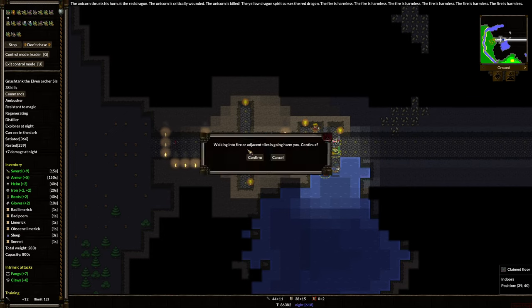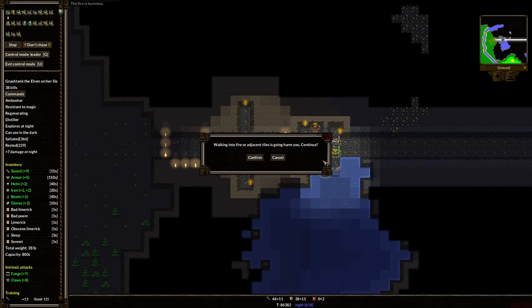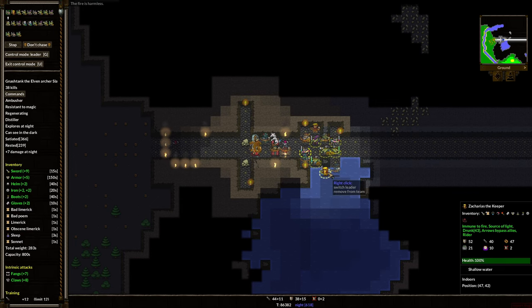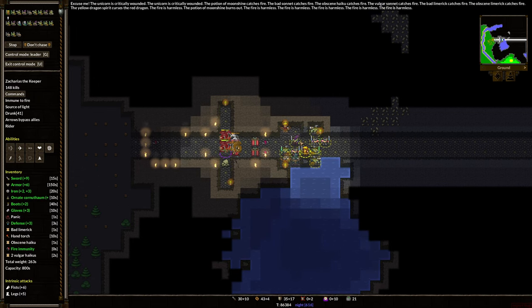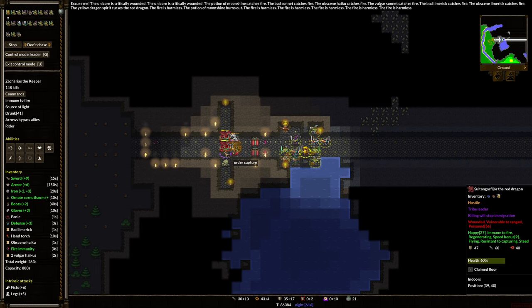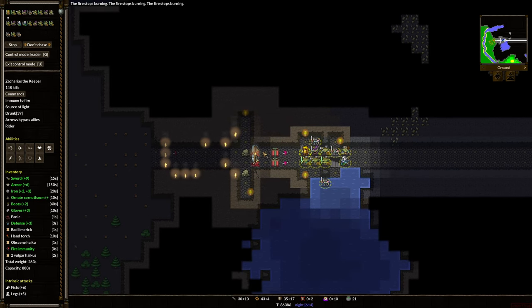We're going to walk. Walking into fire is going to harm us. Where's the fire? Where am I? Can I go up? Walking into fire or adjacent tiles is going to harm you. Where is our keeper? They're fireproof. I'm a little afraid to get the keeper near the dragon, but the fire is harmless. Wait — but I'm trying to move him. Why can't I move you? There's two of them? I'm not sure how this is working, but we're going to move our keeper here.